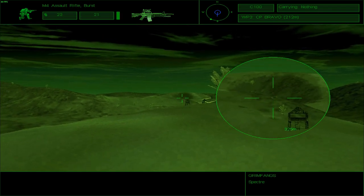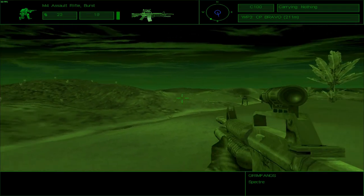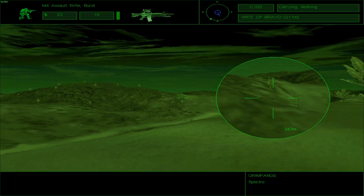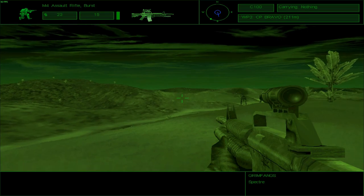You guys can also come here. I won't be coming to you guys. Base is alert. Bravo is compromised. I would like you guys to come to me instead. Bravo, heads up. We have contact to the north. Units are attempting to reinforce. Okay, cool.